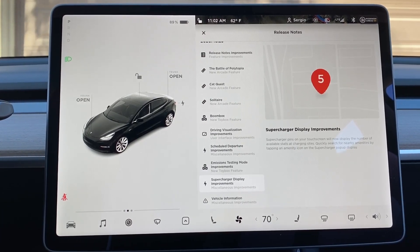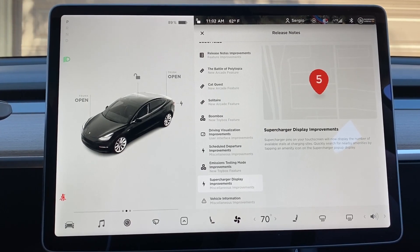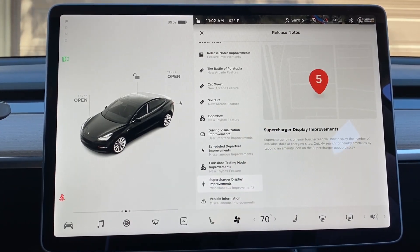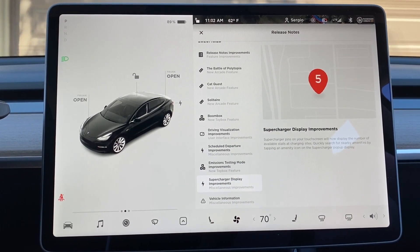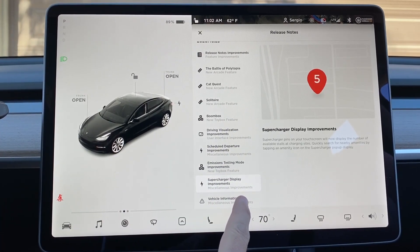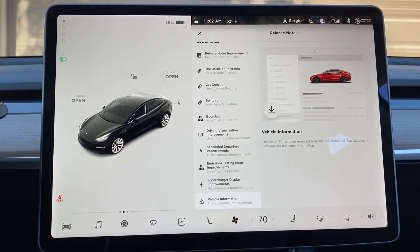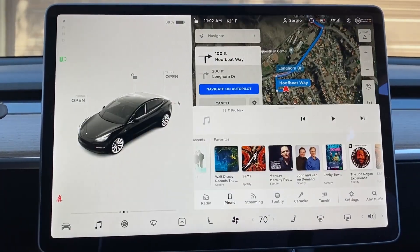Supercharger display improvements. The number you see on the supercharger is going to tell you how many open stalls are available. So we'll check out some things on the map there. And then vehicle information — it looks like they've removed the Tesla T and put the same information underneath controls and software. Let's go through the bottom here and see what we've got.